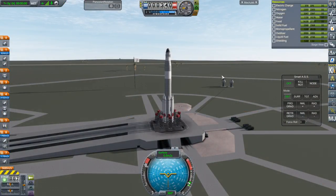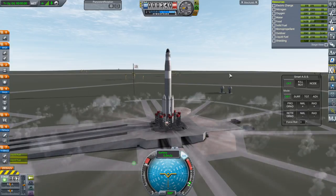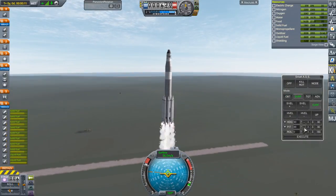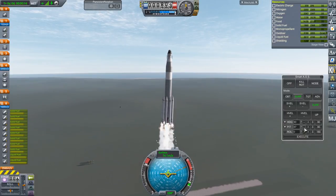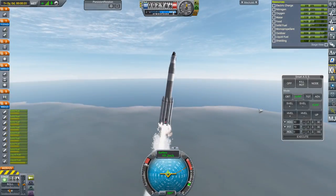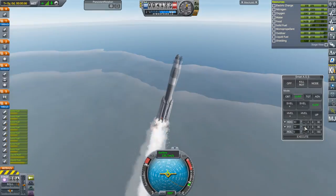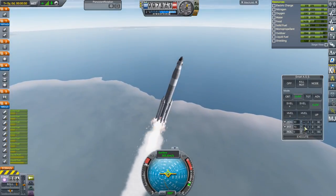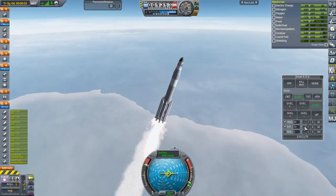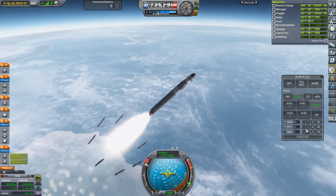Okay, here we go. Let's see what goes wrong. Throttle up, SAS is on. Ignition and launch. We've still got this roll — last time it settled out. This is not what they meant by roll program. It does settle out as we get faster and encounter more drag. It's almost certainly the placement of the SRBs, but they're in eight-way symmetry. Okay, separation — very good, clean, no fuss.